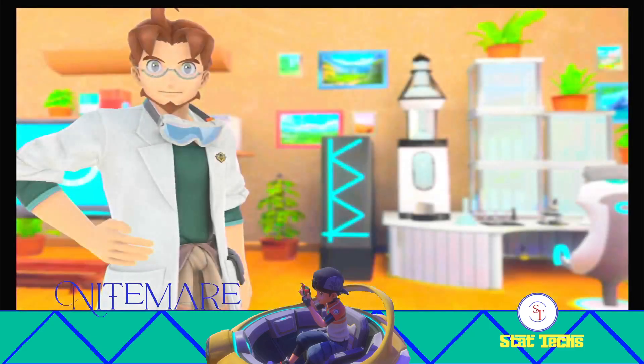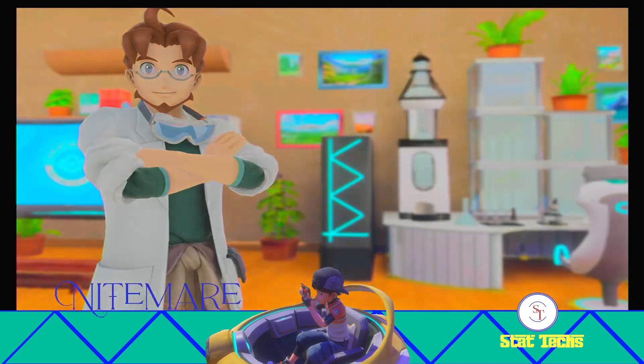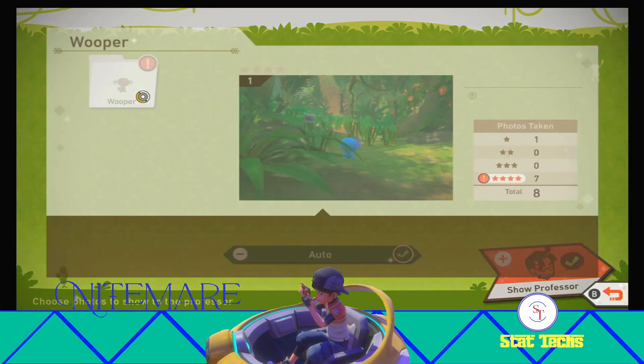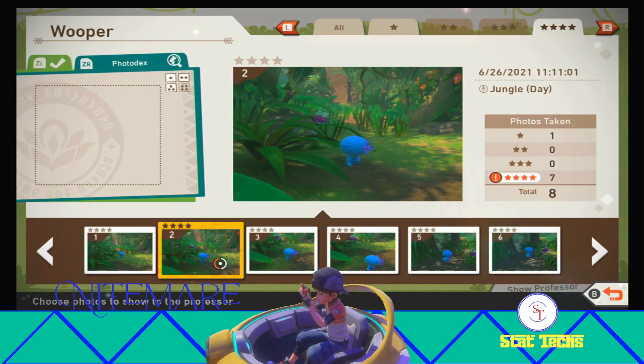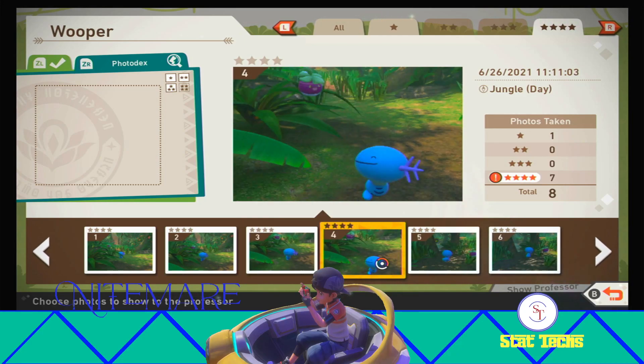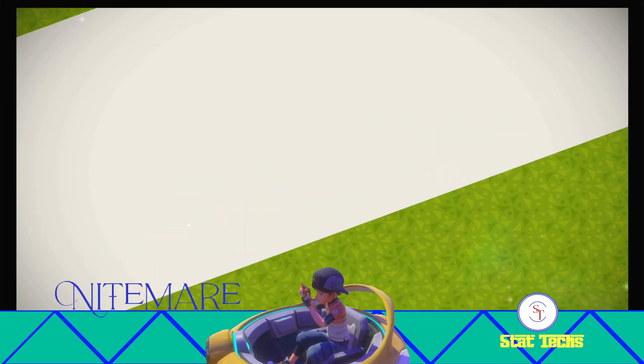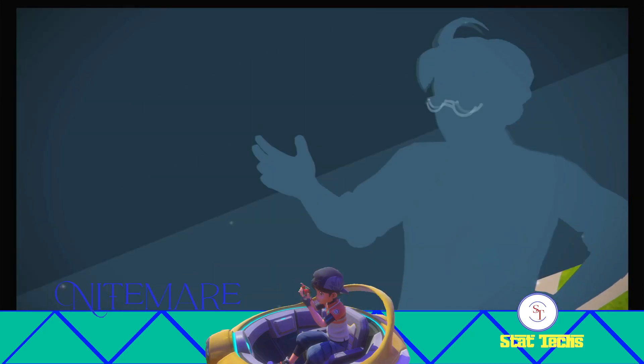We'll go ahead and jump to the photo selection and I'll show you the pose. Alright, it is going to be the four-star pose that we're looking for for this one. I'm going to go with number four. Like I was saying, it does need to be a four-star pose of Wooper, but just make sure Bounsweet is in the background somewhere. We'll shoot that on over to the professor and we should see the achievement pop for us.